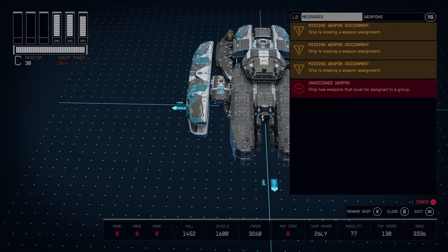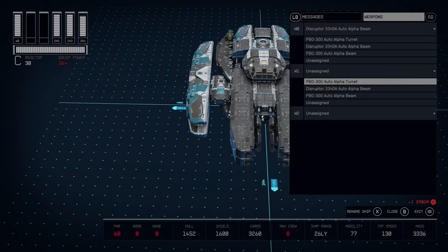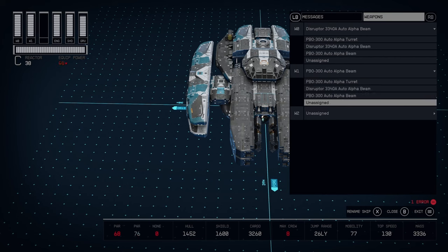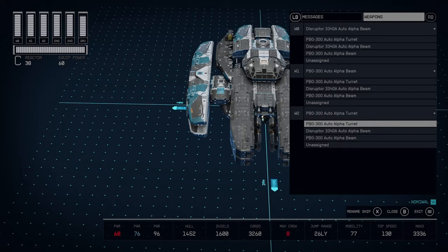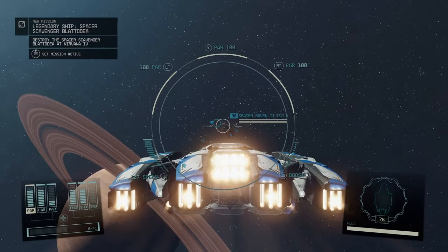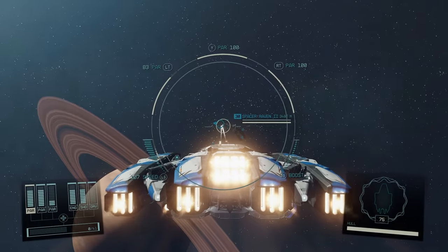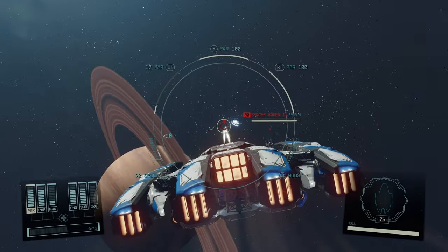There you have it — there is the Eklund Tempest. We still got the one warning — just change the weapon assignments and you're good to go. Remember those four spots on the bottom: just change those mid braces out for cargo hold and you're just under 10,000 cargo on this ship, but do it accordingly.